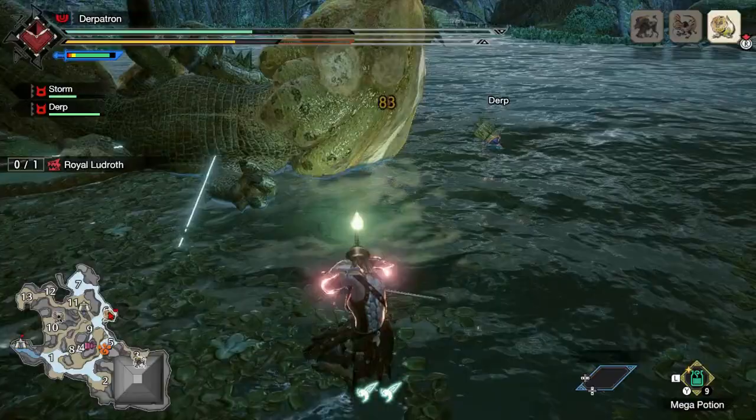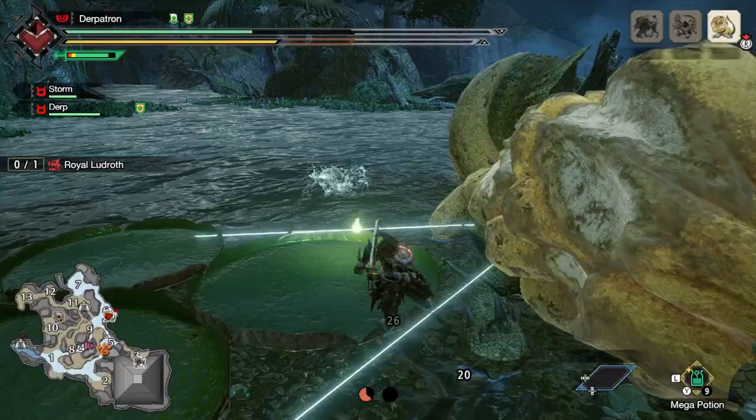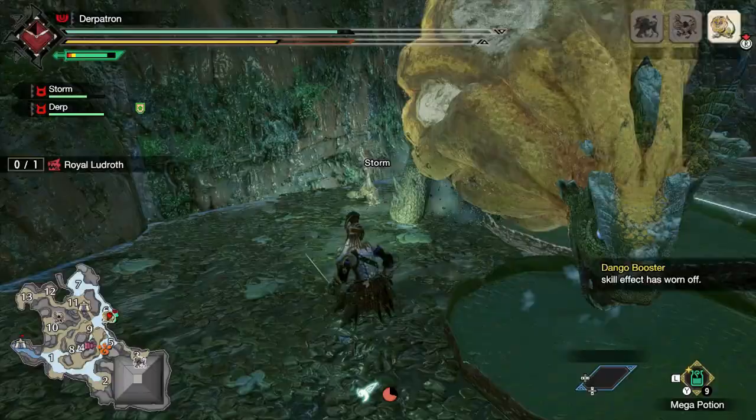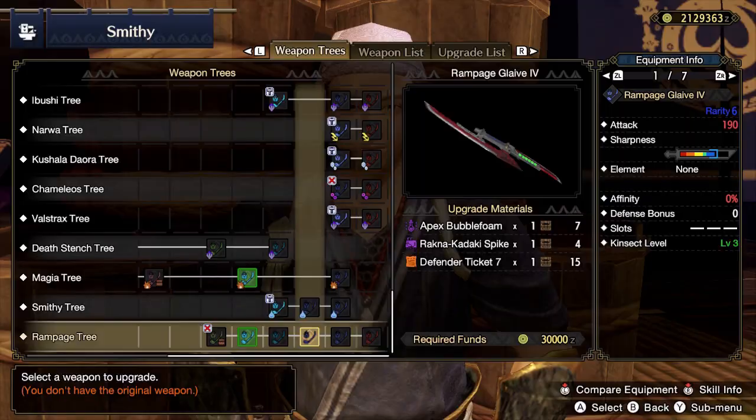Affinity is its own system in Monster Hunter Rise. You could think of it as a percent chance of doing critical damage, where critical damage will normally do anywhere between 30% more damage than a regular strike to double the strike's normal damage. This is shown to the player as an orange-goldish number that is usually bigger and bolder than the regular white normal damage numbers.